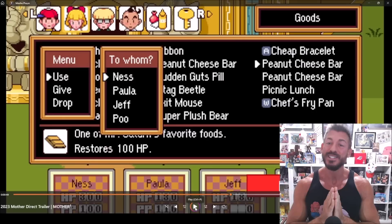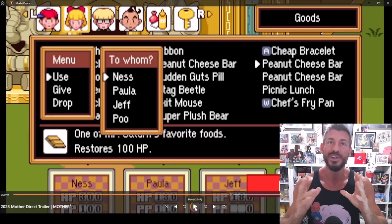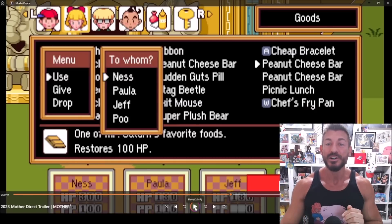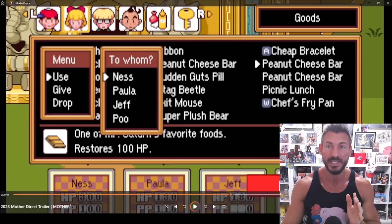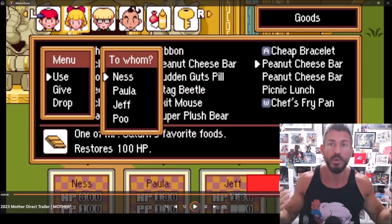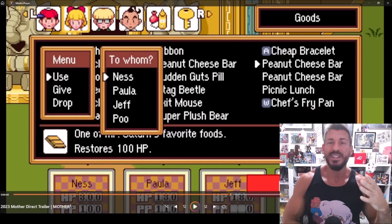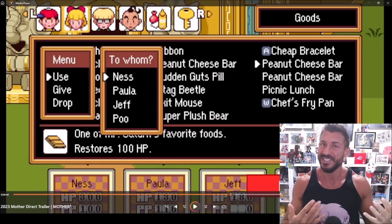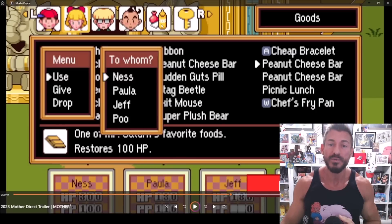I want to pause on this because it's really cool. This is the inventory screen, and the inventory in Earthbound was notoriously small. But if you look here, there are two additions that really do make quite a big difference. You can see a condiment menu right there, which is really cool. I know I never used condiments — having such a tiny inventory didn't really lend itself to having ketchup and mustard and salt and sugar packets. So now that you have this little condiment area, you can use that more often.